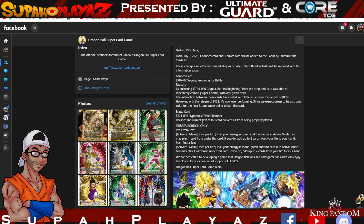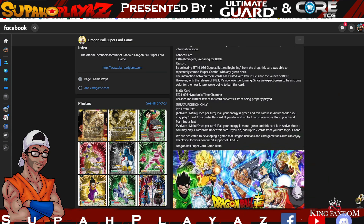The other card is an errata: Hyperbolic Time Chamber. The pre-errata text says: 'Activate Main — once per turn, if all your energy is green and this card is in active mode, you may play one card from under this card, and if you do, add up to two cards from your life to your hand.' The post-errata now says: 'If all your energy is mono green and this card is in active mode, you may play one card from under this card; if you do, add up to two cards from your life to your hand.'